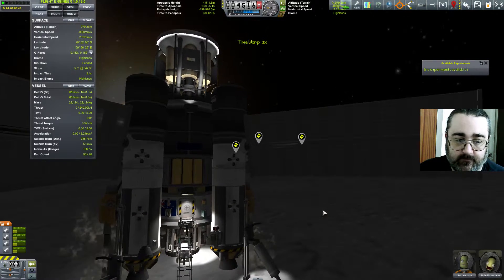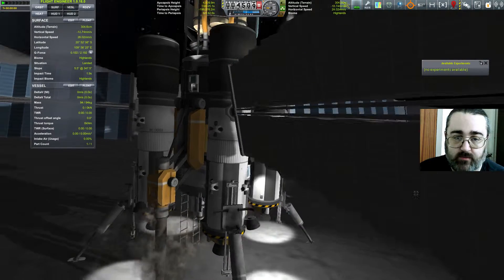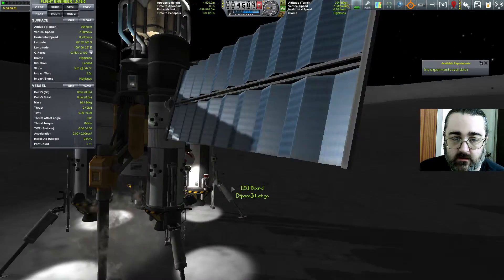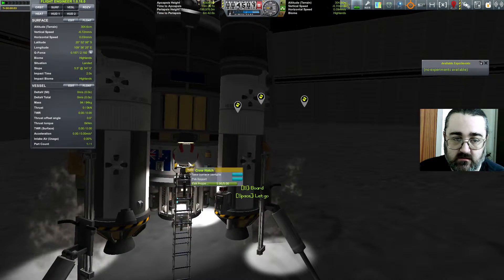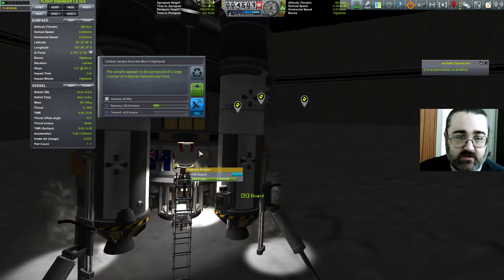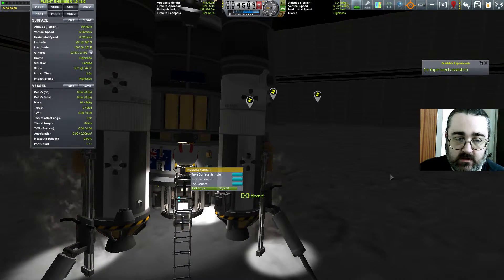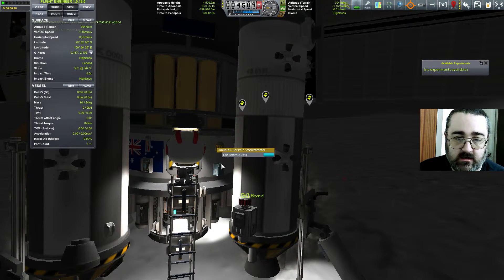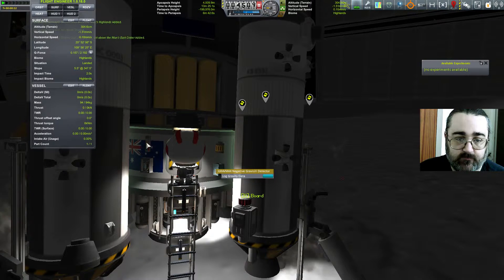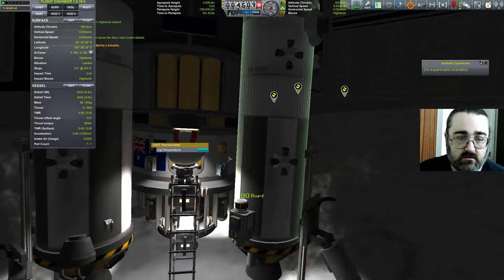I need to stop doing things like that — hitting the Z key when I don't really need to. Out we pop — where are we? The camera immediately shifts around somewhere inconvenient. I'm not getting any experiments available, so presumably a surface sample. A surface sample will get us another 30 science, so we'll grab that.